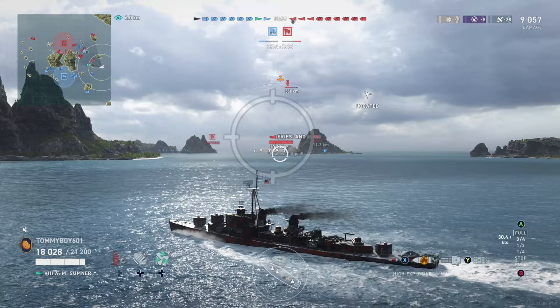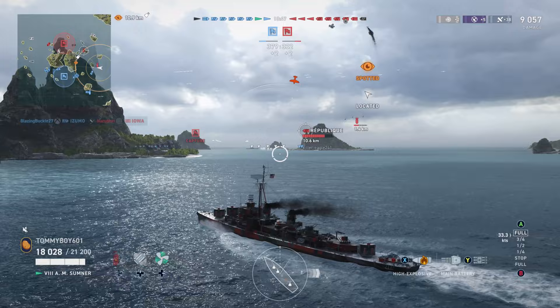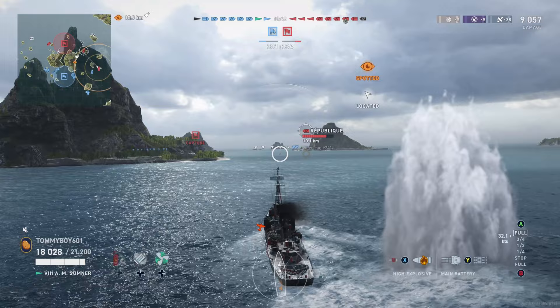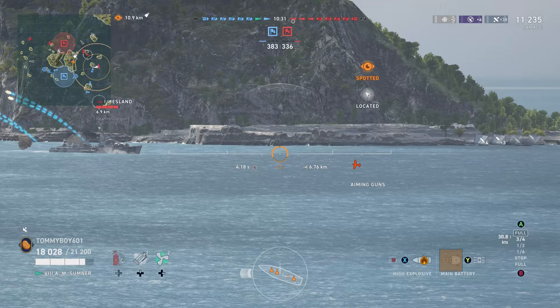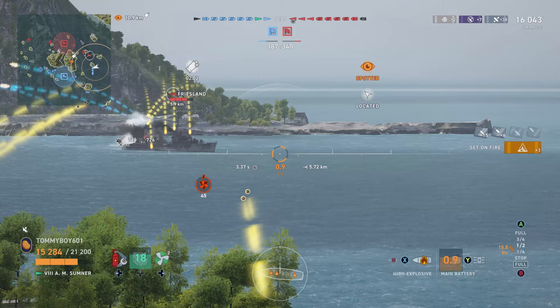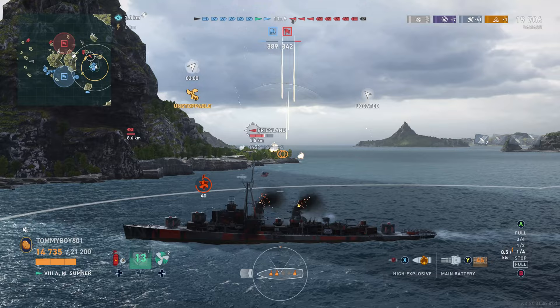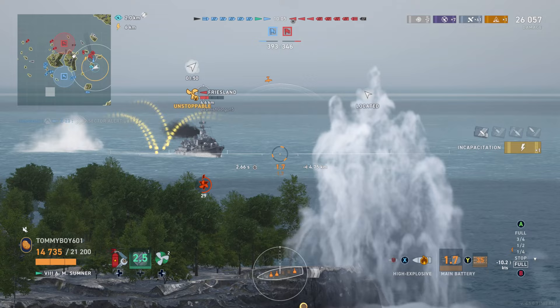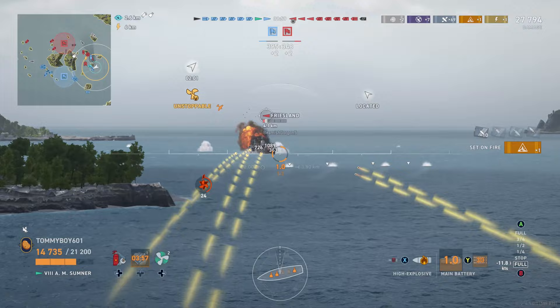Sadly, we just miss him with those torps — good try, though. We're going to hug back behind this island and try to get some cover. An enemy dive bomber comes in at a 90-degree angle, which was confusing — I thought he was a Russian ship for a second. Friesland pops up again. Our carrier is doing a decent job keeping him spotted. We pop our smoke — we know we can gun him down before he reaches us if he doesn't have sonar. Friesland drops off spot, so we set a set of torps as a distraction. Our carrier gets an excellent drop on him.